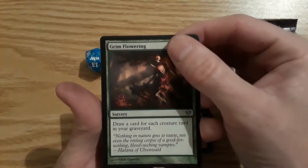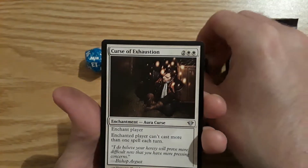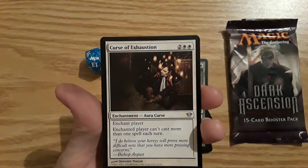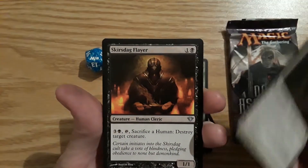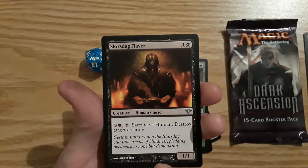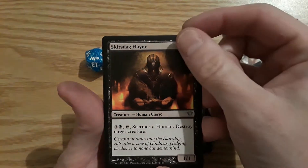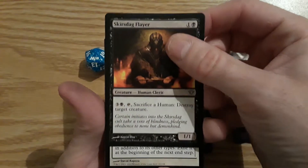First uncommon: Grim Flowering. Second uncommon: Curse of Exhaustion — enchant player; that player can't cast more than one spell each turn. It's pretty good, I'll keep that for the commander deck I'm making. Last uncommon: Scurdag Flare — 1/1 human cleric for four mana; tap and sacrifice a human to destroy target creature.